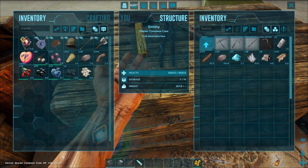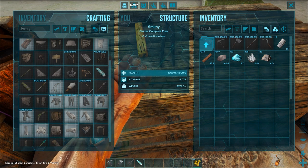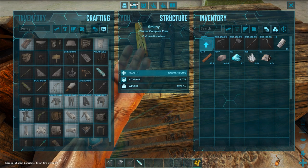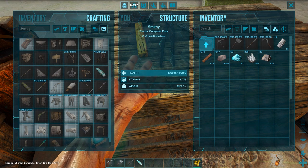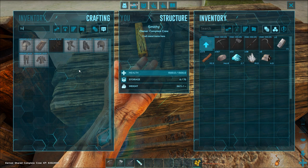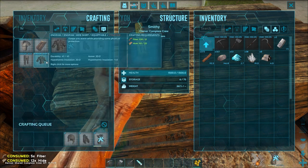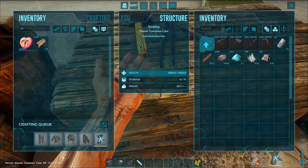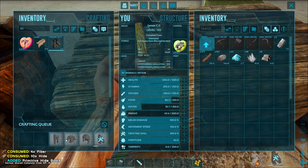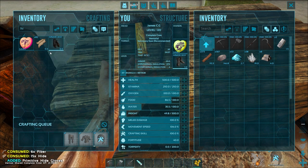We'll put Fjordor on and use a cluster, and I will come back with some members of the complete crew to do Genesis part 1 and 2 because I don't want to tackle those maps solo. They really are geared towards group playthroughs. Let's just get some cloven on and grab some hide. We're really going to need to get some ghillie on the go as soon as we can because the heat on Extinction means we're going to be drinking a lot of water, especially wearing hide.